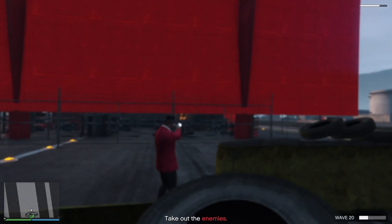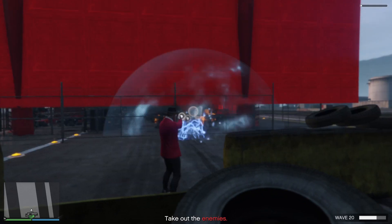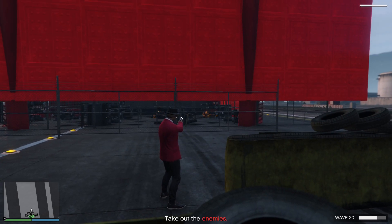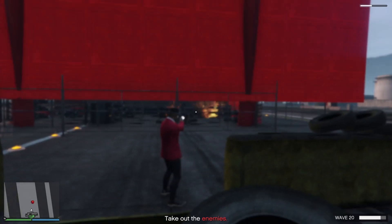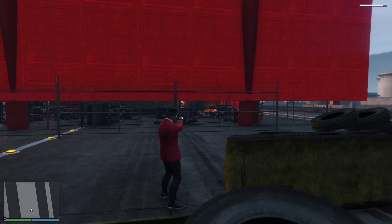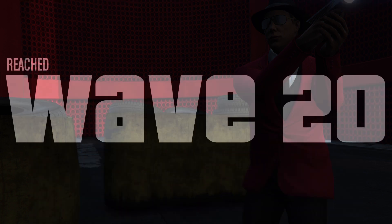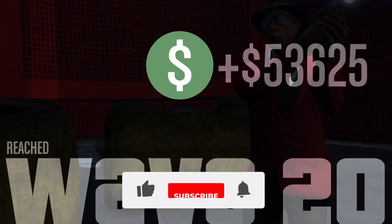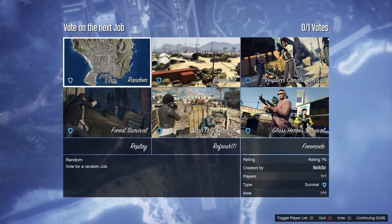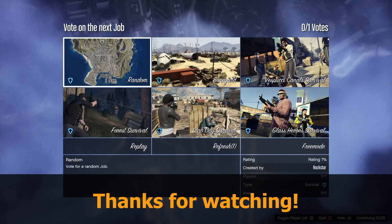I skipped ahead to wave 20 — I know most people don't show you the rewards at the end but I want to make sure you see them so you can decide if this is worth doing. Survival complete — 20 waves — and I earned 53,000 dollars and 4,000 RP. This is a lot for beginner players. I hope you enjoy this method, make sure you take advantage of it — I'll see you in the next one.